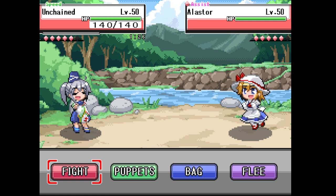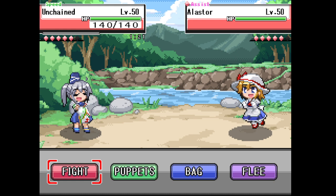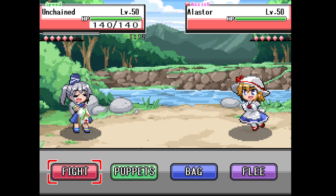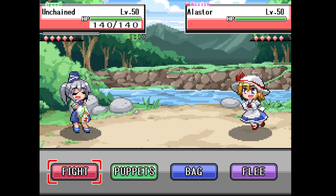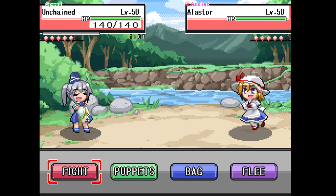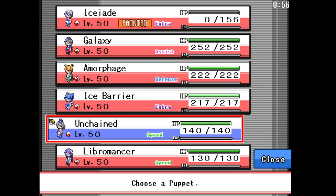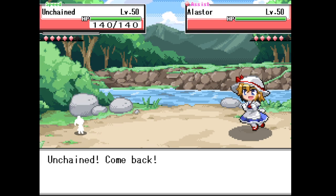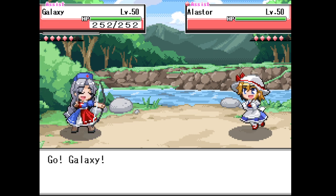They go into this, which concerns me. The fact that they went into this indicates they might have Eye of Calamity — because you don't just go into this unless you have confidence that whatever priority move you have stops what this does. Yeah, this thing does learn Eye of Calamity. So they're probably gonna try to Fear this, in which case I'll probably go for U-turn and set T-Spikes.